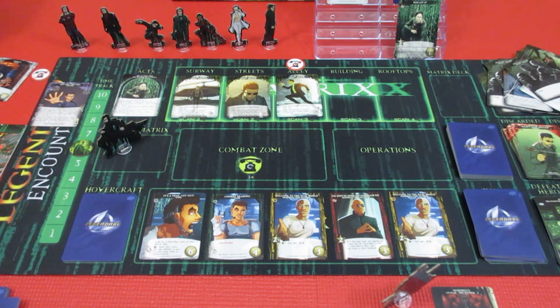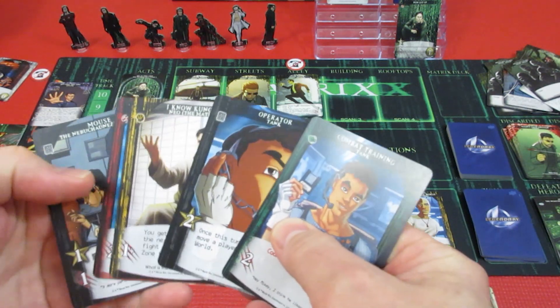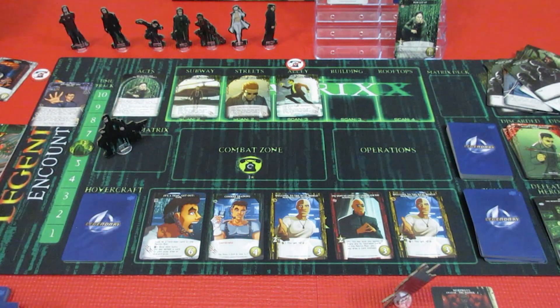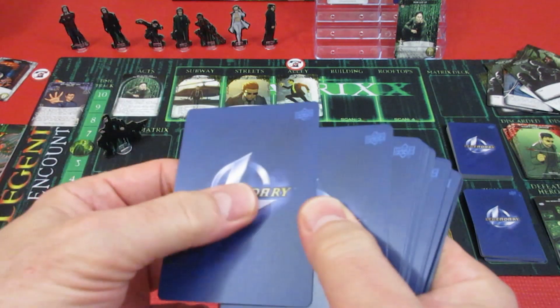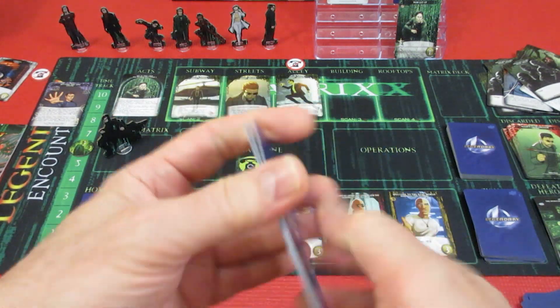He doesn't help out Neo though. That's the end of Morpheus's turn. We have to shuffle his ever-dwindling pile of cards and hope he can get a lot of attack for next time. Come on Neo - we can do it. Although this time we're going to have Agent Jones in the combat zone. 1, 2, 3, 4, 5, 6 cards for Morpheus.